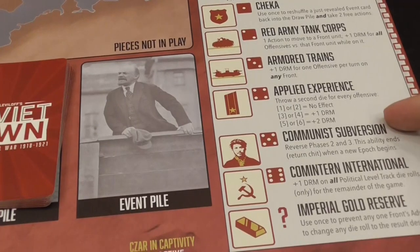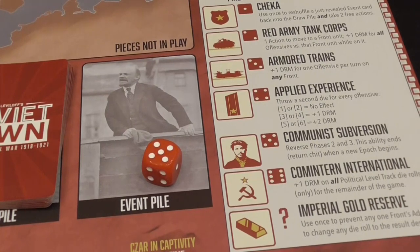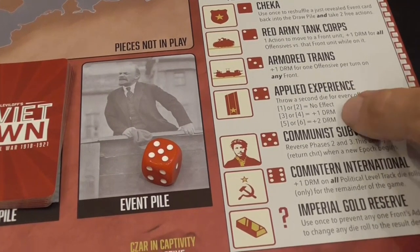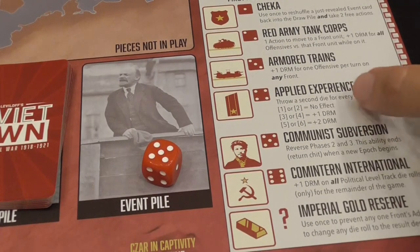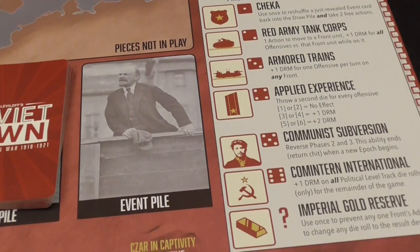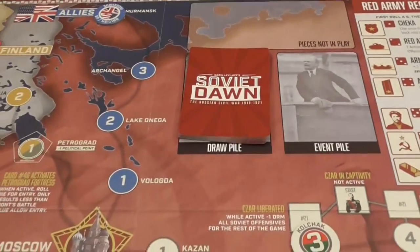Applied Experience, for example, allows you every time you roll a die for an offensive to roll a second die, which gives you a bonus modifier. These are fantastic bonuses, but they're not that easy to come by.